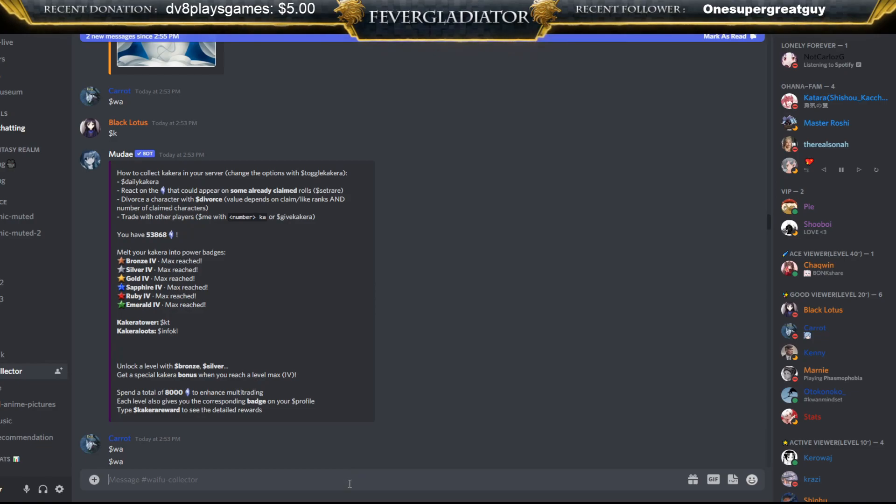Let's talk about the tower quickly. The tower gives you little buffs you can check with `$kt`. Each floor costs 5,000 more than the last — first floor is 5,000, second is 10,000, then 15,000, 20,000, 25,000, 30,000. Now `$dk` stands for daily kakura — it gives you some kakura you can use every day, and since my gold badge is maxed, using `$dk` also restores all of my kakura reaction power. You can check it in `$tu`.